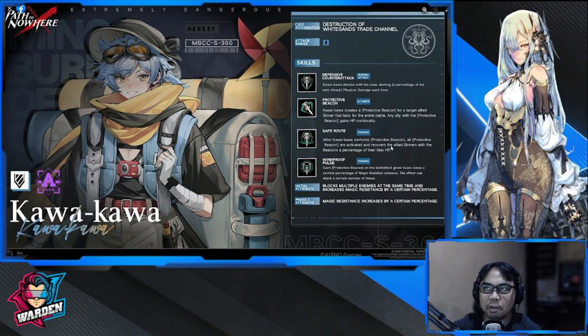He's probably rank one or two in the defender category. If we have two banners and you can choose, the other banner with Stargazer has a unique kit, so Kawakawa would probably be your secondary choice — unless you can get him through other means.